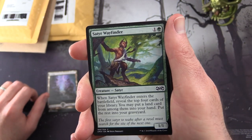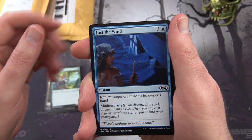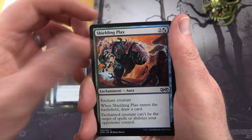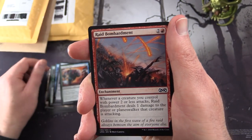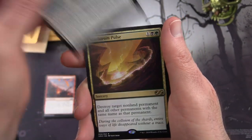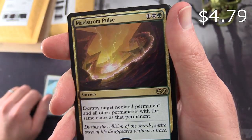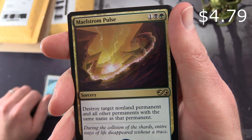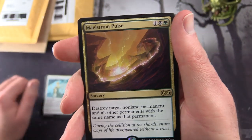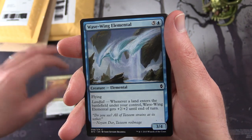It looks like he's been opening some BFZ. And from Ultimate Masters, we have a Satya Wayfinder, Just the Wind, Cathodian, Shielding Plaques, Raid Bombard, Angelic Renewal. Nice rare - Maelstrom Pulse. It's three for three in the Golgari colors. Destroy target non-land permanent and all other permanents with the same name as that permanent. Very cool. And a Wave Wing Elemental.